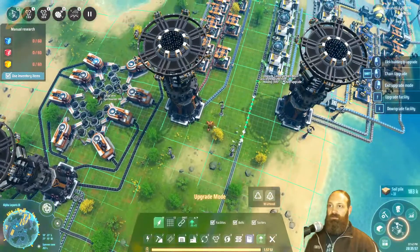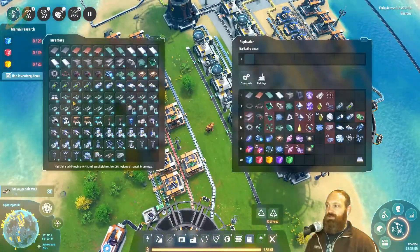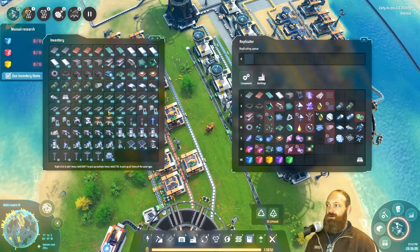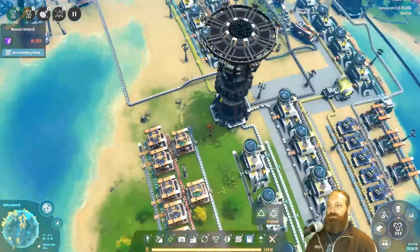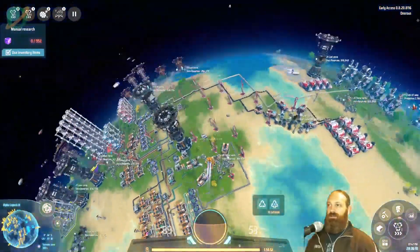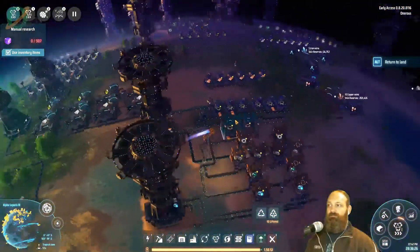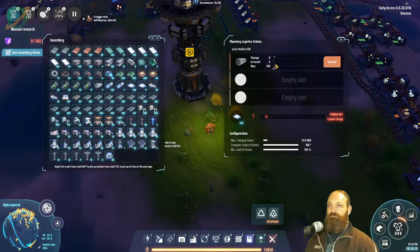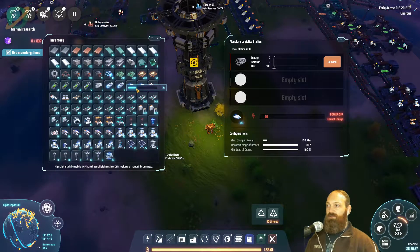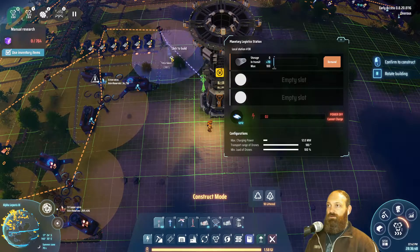There we go — the green nanotubes are now flowing into position. Now we need to get the frame materials built. Do we have drones in this one? We'll give this assembler some drones anyway — not a huge amount. Oh look, our power situation is bad.